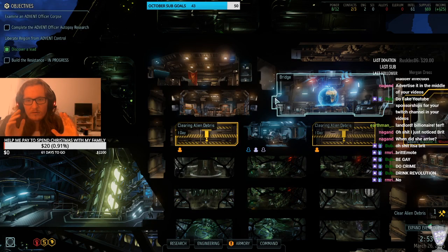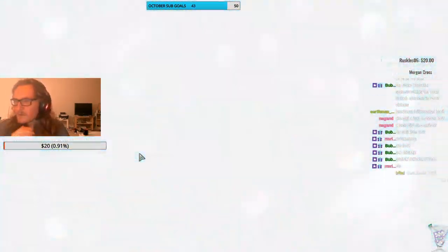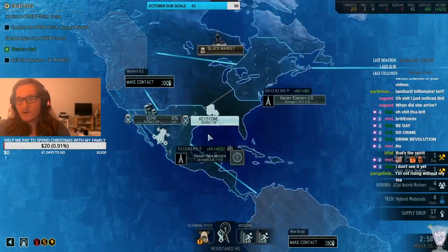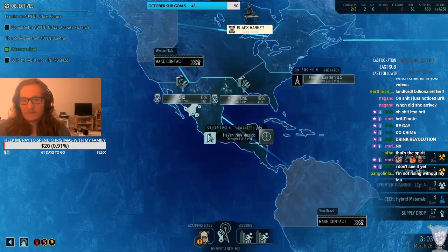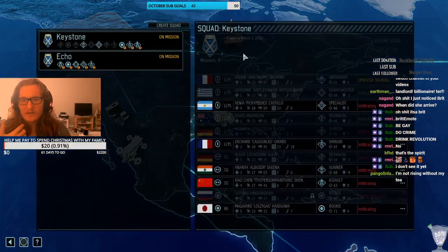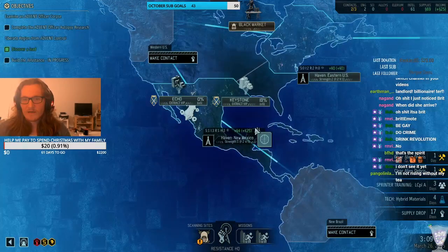Okay folks. So in XCOM we've been basically doing tutorial missions up to this point. This is the point where missions are gonna start getting pretty difficult. The general flow of XCOM — alien fascists have taken over, you have to liberate regions one by one using your little squad of folks, each with their own unique abilities, and then eventually you liberate areas.